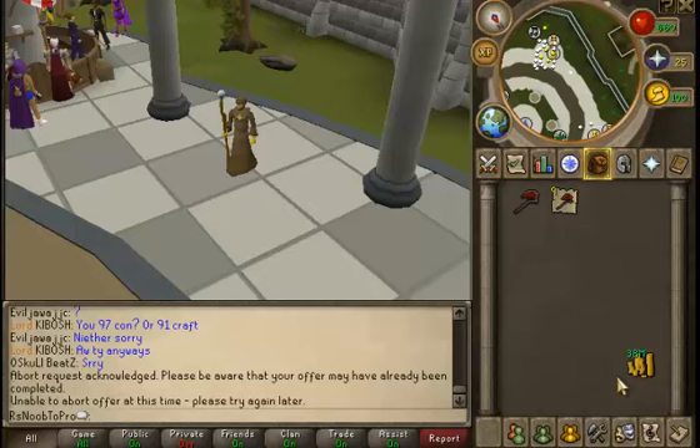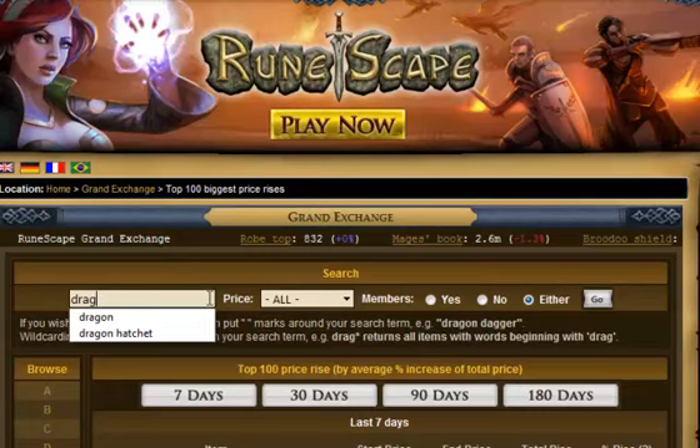I feel like I did a terrible job explaining that, so here's a quick recap. For this type of merchanting, I buy items that look like they're going to go up in the next few days, then I sell them once they go up. I take a note of how much I bought them for and sell for a little bit more. Let me bring up the dragon hatchet graph again to explain it better.